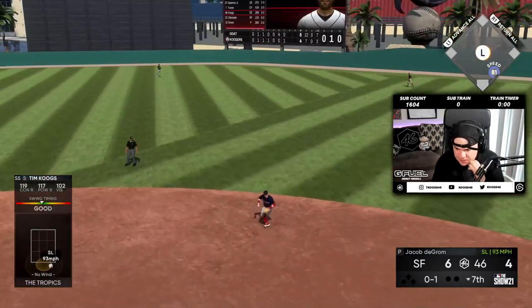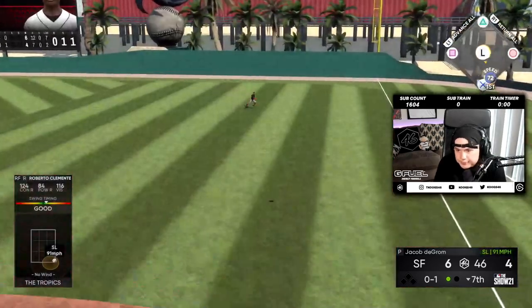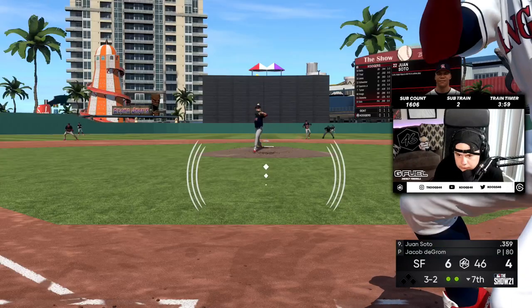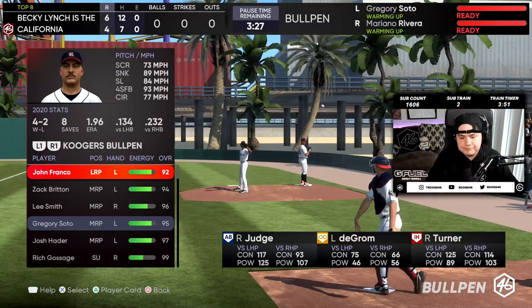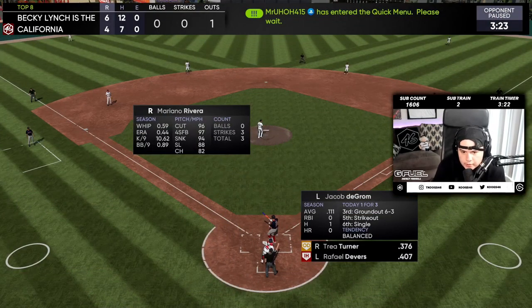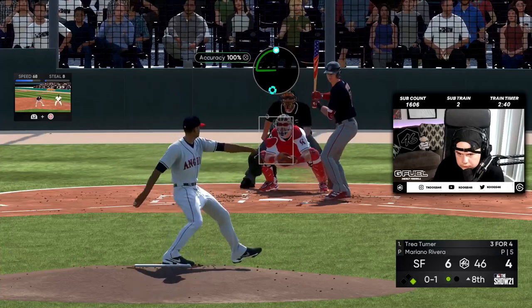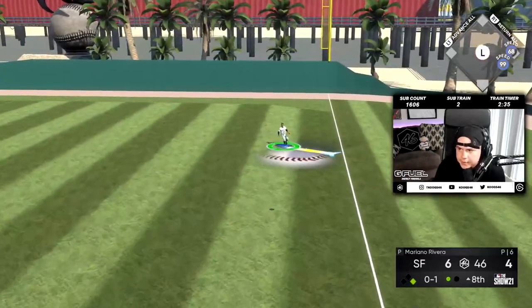Can't swing at that. Roberto's done — I don't think I'll be using Roberto anymore after this game. Went back to the slider — I was sure he was going to go to a fastball there. Good time to bring out the slider. Judge, deGrom, Turner — let's go, Mo. One. That was a bad pitch, that stayed over the middle.